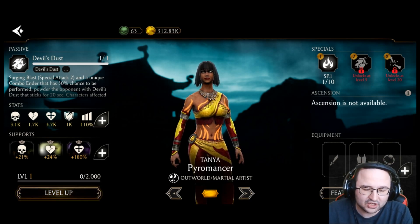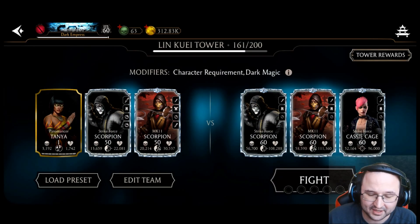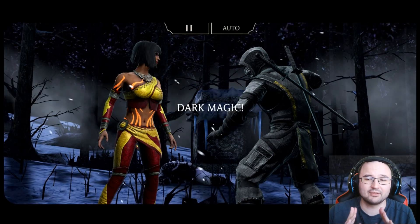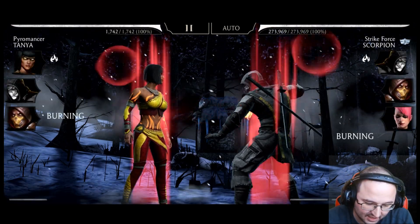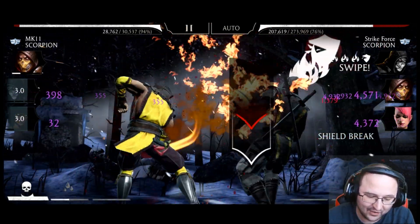The best fire character is of course MK11 Scorpion, so we're going to take this team for a spin in Link Weight Tower Battle 161 so you can see how overpowered it is. My MK11 Scorpion is fusion one — I won't be using any Link Weight Tower equipment on him — and you can see how absolutely busted he is with Tanya on the team. Already two fires, and the combo ender is applying another fire.